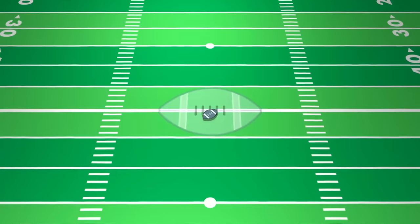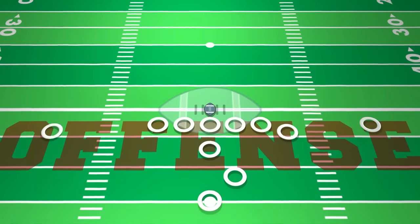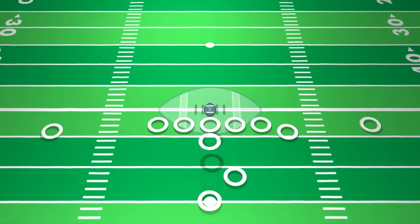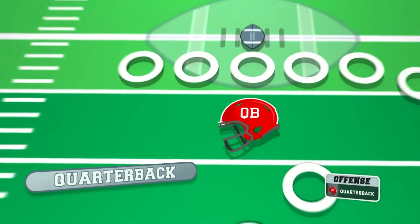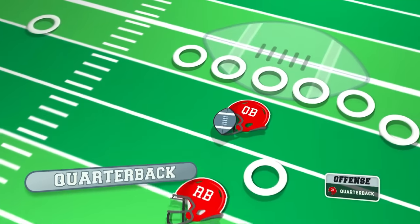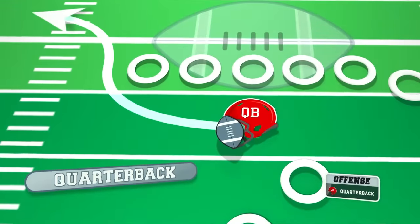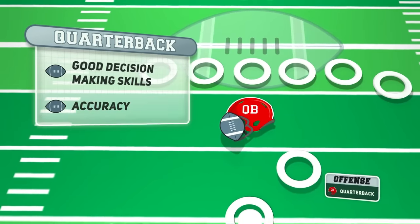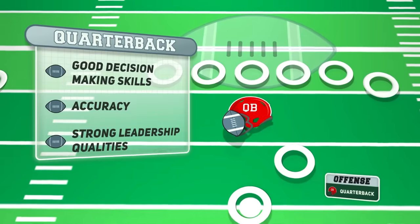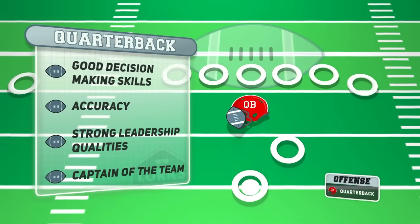On the offensive side of the ball, each player has a specific position and role. Let's start with the skilled positions where the action begins. The quarterback is the leader of the offense, responsible for calling plays and directing the team. They receive the snap from the center and can either hand off the ball to the running back, pass it to a wide receiver, or run it themselves. The quarterback must have good decision-making skills, accuracy, and strong leadership qualities. Because of this high-profile and vital position, the quarterback is usually the captain of the team.